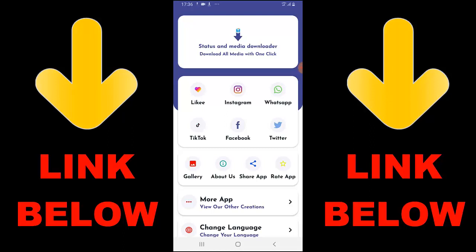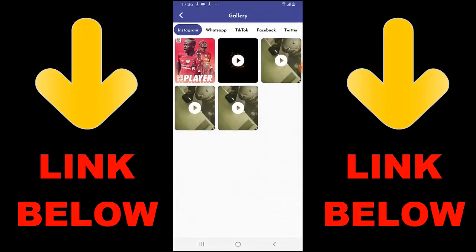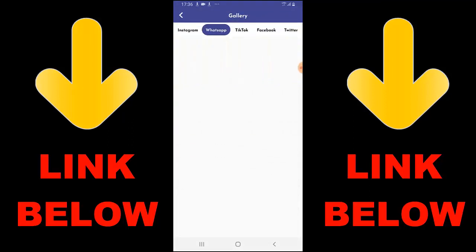You can download any videos or anything you want from any status or media platform. Once you download the app, you'll be able to see everything ready to download. Check the description below for the link to get the app — it's called Status and Media Downloader, download everything you want in just one click.